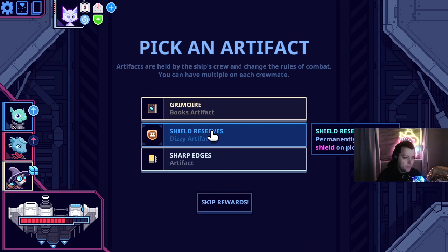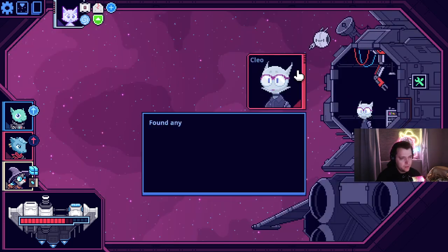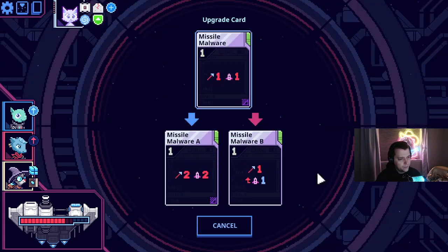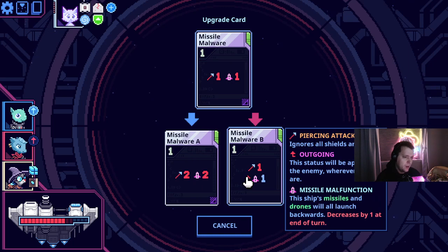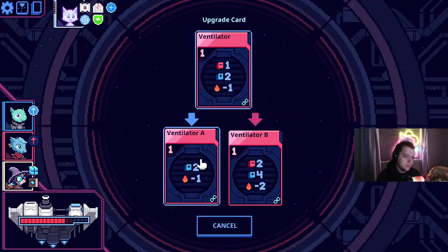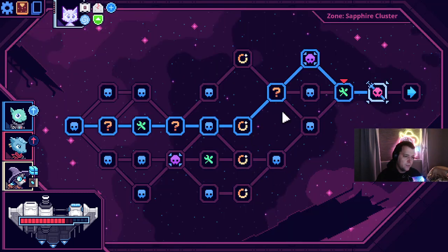Grimoire is actually really good for what we have going on. We could take Sharp Edges too. Max Shields — this would also be really good. Grimoire is just too good. We don't have to take hull damage. Treasure — upgrade a card. You get to play it forever when you upgrade it. Interesting. Still think Ventilator is better with our very small deck.